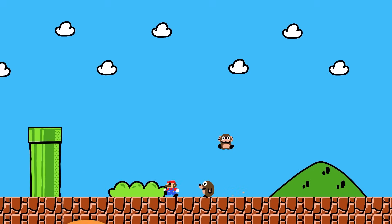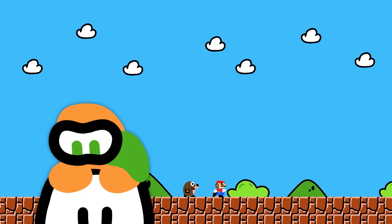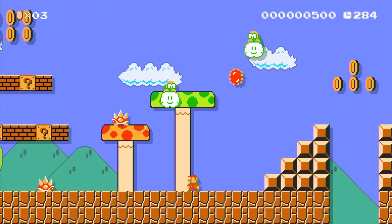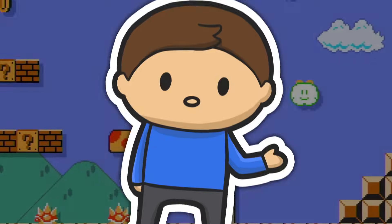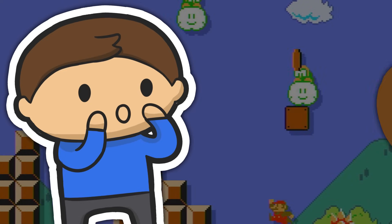Next up, we have the mysterious turtle who controls the clouds — it's the one, the only, Lakitu. That's right, the guy who picks you up in Mario Kart, and actually appeared in the first Mario game. First thing to do was handle the movement, because like the Monty Moles, they're a bit erratic and sort of random.